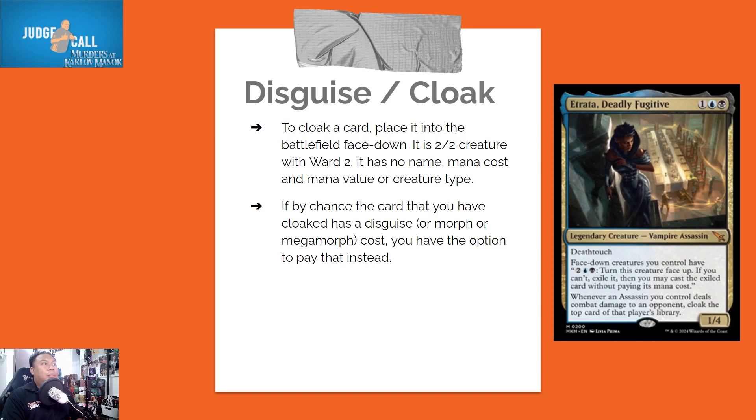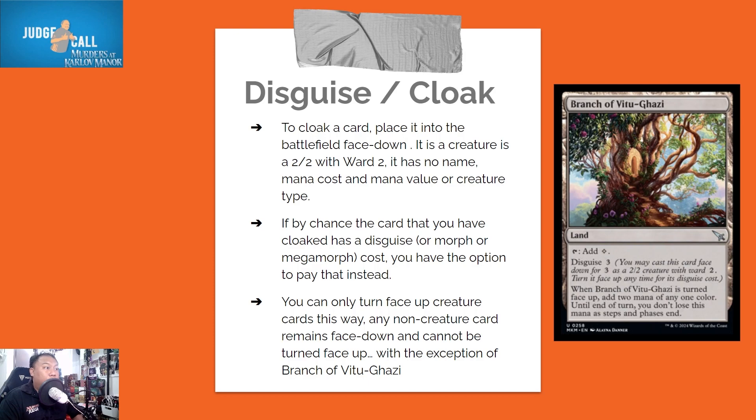To cloak a card, place it onto the battlefield face down. It has the same characteristics as a disguise creature: a 2/2 with Ward 2, no name, no mana cost, and no mana value or creature type. If the card you have cloaked happens to have a disguise, morph, or megamorph cost, you have the option to pay that cost to turn it face up. You can only turn face-up creature cards this way — any non-creature card remains face down and cannot be turned face up.